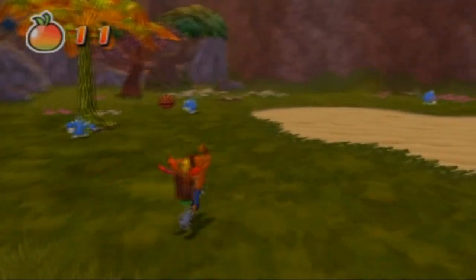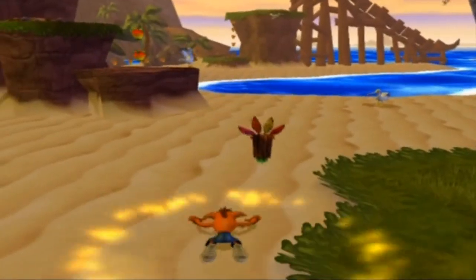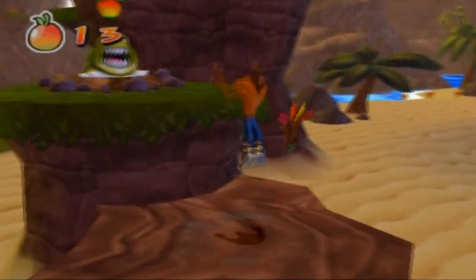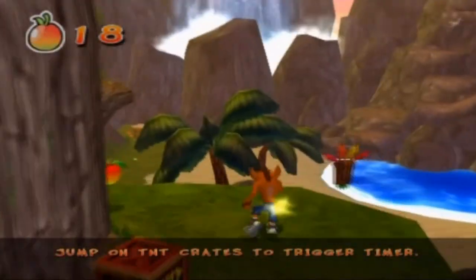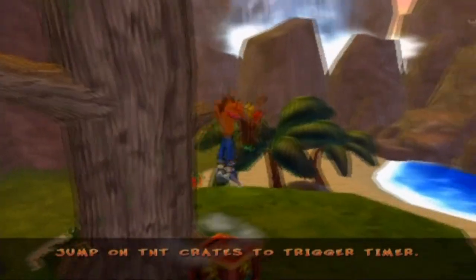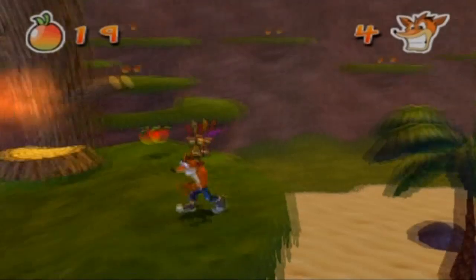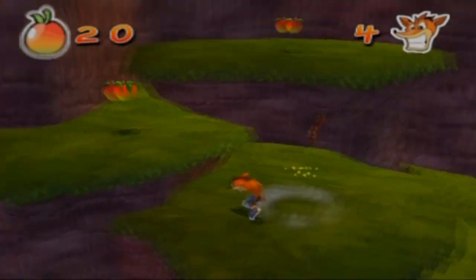Crash does a spin attack, double jump, and you've got body slam. I really shouldn't show off the basic controls here, but that's what Crash Bandicoot is. Might as well just show them off anyway. Crash Twinsanity — might as well talk about this game.